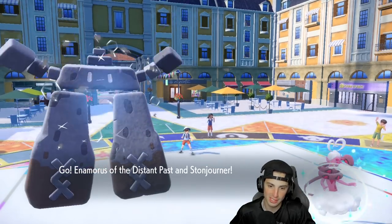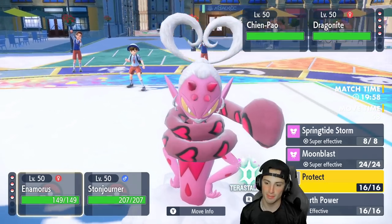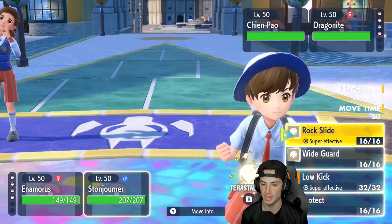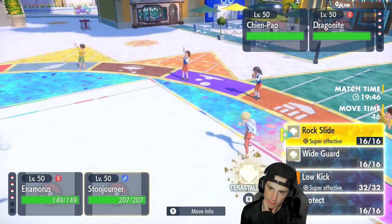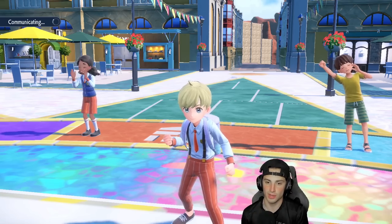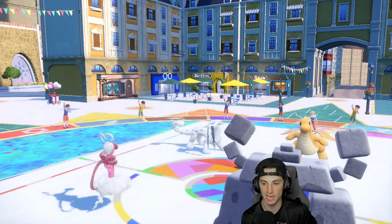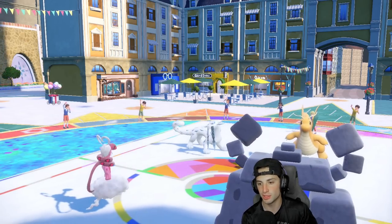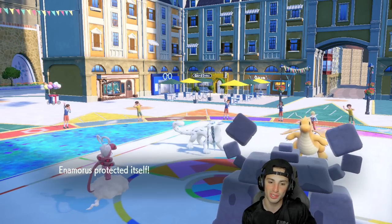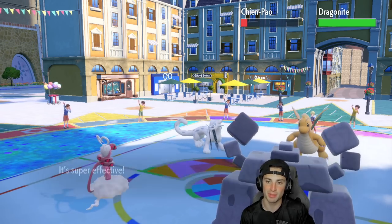Power Spot boosts ally attack by 30%, so pairing it with anyone is really good. I should just protect Enamorous and go for the Rock Slide — Dragonite has Multi-Scale and Shen Pao probably has Focus Sash so we're not picking up any KOs regardless. Going for Protect and Rock Slide. Stonejourner pops the Rock Slide. Dragonite dodges it, but we pick up big damage. I really like that.